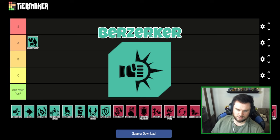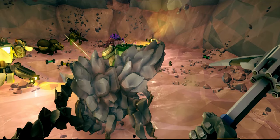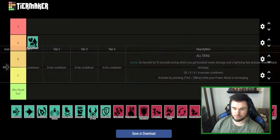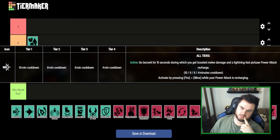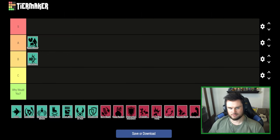Moving on to Berserker — this is a very heavy melee-focused active perk. If you use a heavy pickaxe attack and then immediately try to use another, you go into a frenzied state with boosted melee damage and near-instantaneous power attack recharge. It's interesting — a lot of people hype this perk up, but I've never had really good experience with it, maybe because I don't play melee-focused much. I'm going to put it in B tier.